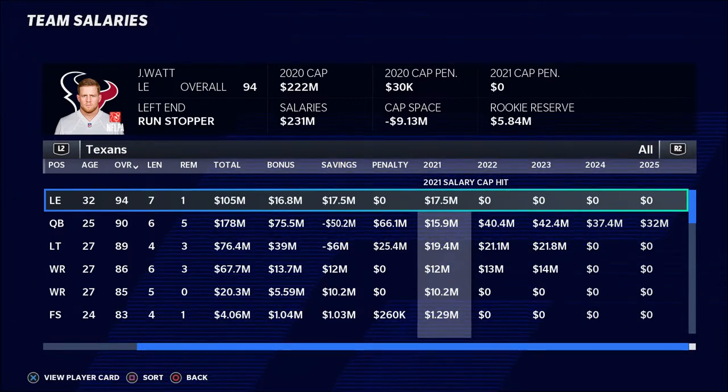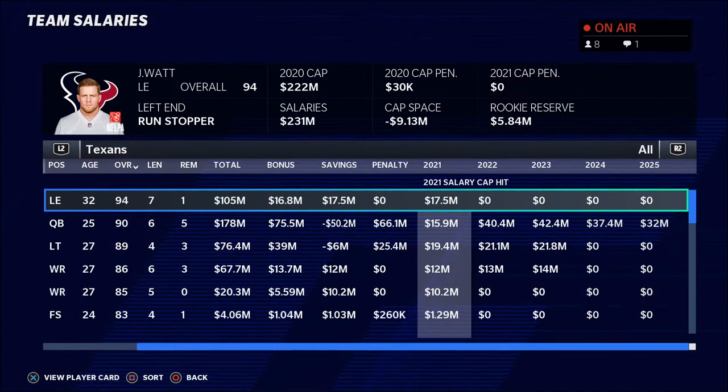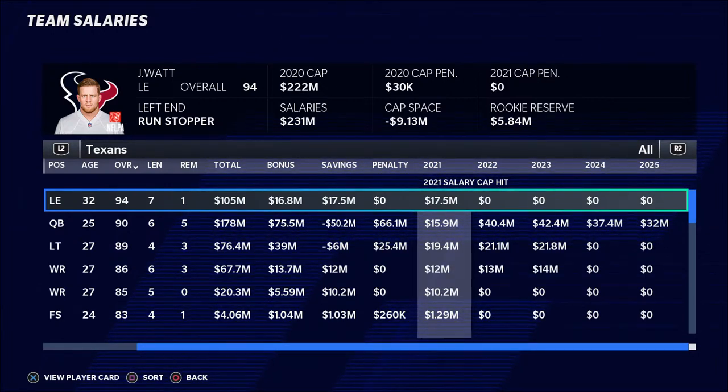What's happening there is a little bit of a weird calculation because it's not registering the 2021 cap space yet. So realistically, it is the 2021 cap space minus your salaries, minus your cap penalty, and then minus your rookie reserve that comes out to how much cap space you actually have. You can have a cap penalty that is going to be subtracting from what you have available. You also have to know that you have that rookie reserve amount coming out of your salary space, because that is reserved for the rookies you're going to be drafting. That money can fluctuate depending on where your draft picks are, how many draft picks you have, and things like that.